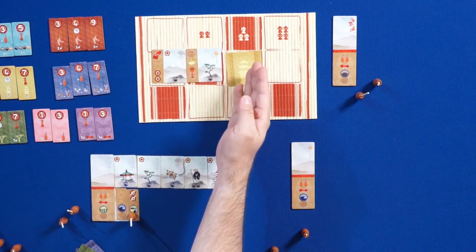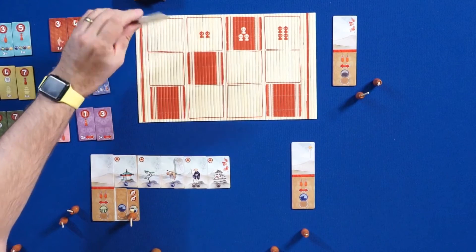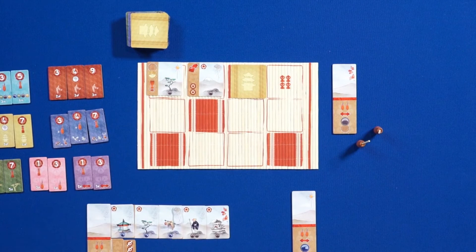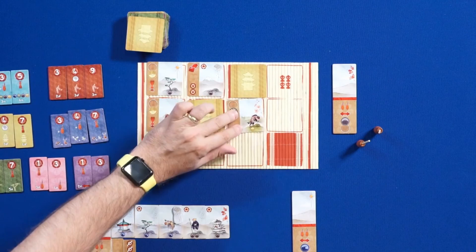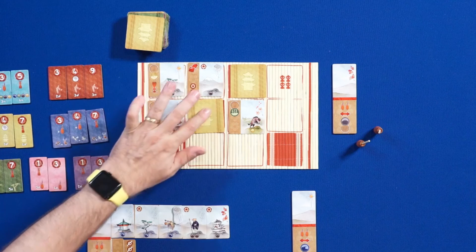Now let's talk about the drafting. On the bamboo board, if we're playing three players, we have three rows. As the first player, I draft three cards — blank spots are face up, dark spots are face down. The first player then decides: do I want to collect a row of cards for my painting, or do I pass? You'll also notice that on the back of each card there's information about the type of element it contains — a house, a tree, etc. — so you have some information about the face-down cards.